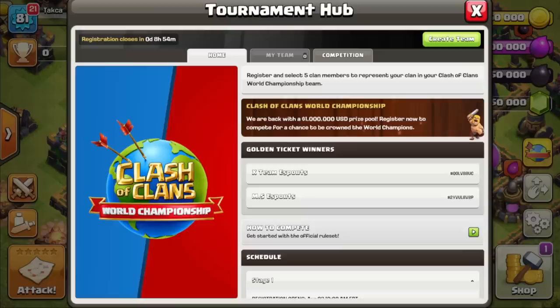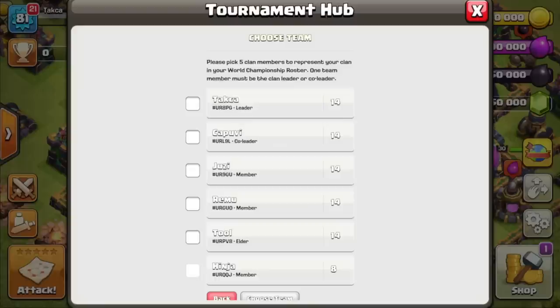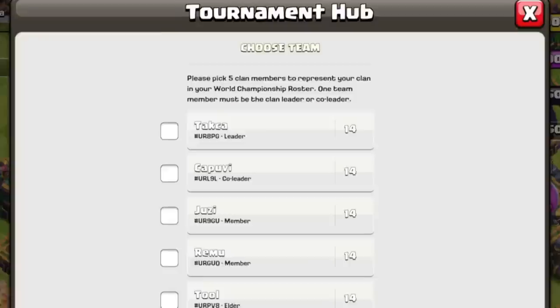The process starts with the clan leader selecting 5 players to represent their clan in the tournament. Tap the Create Team button to get started. Your clan members will appear as a list. The numbers on the right-hand side indicate your clan member's Town Hall level.